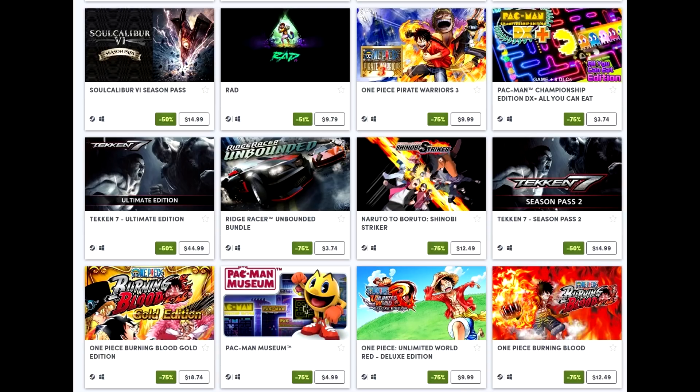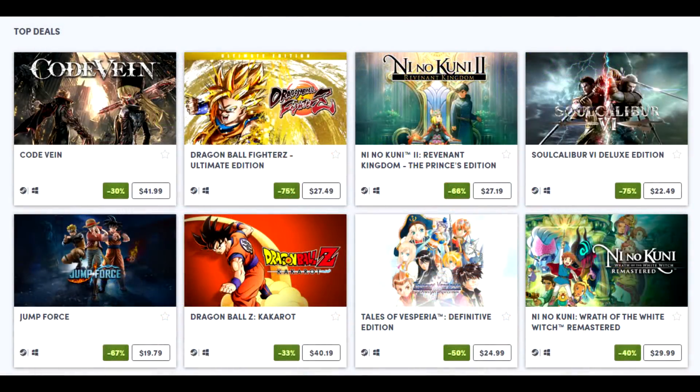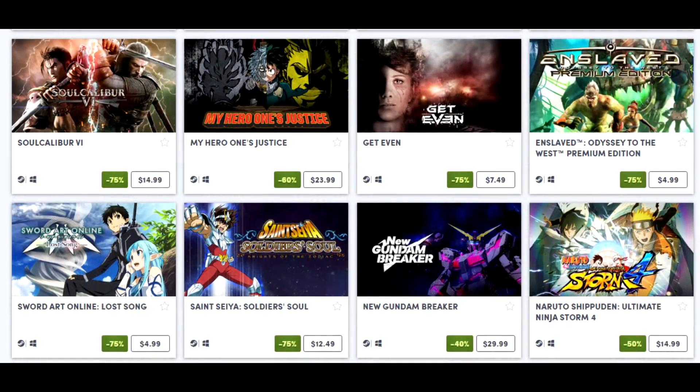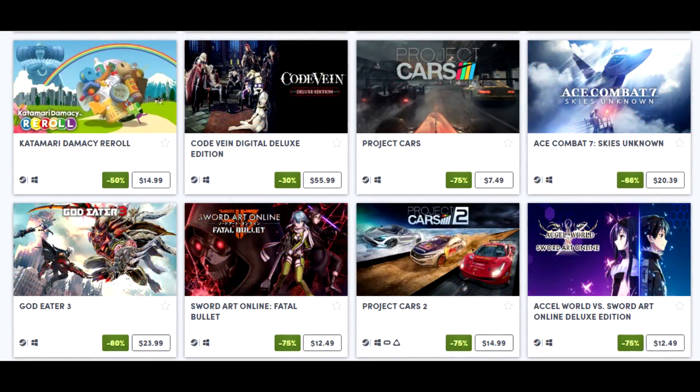Given that Nioh 2 just came out and hasn't come to PC yet, maybe you're itching for a souls-like — Code Vein is pretty good especially if you dig the anime art style. Tales of Vesperia: Definitive Edition is also on sale — I think this is a fantastic JRPG and a great entry point into the genre. The main character is very engaging, and the entire cast in Vesperia is really engaging as well.